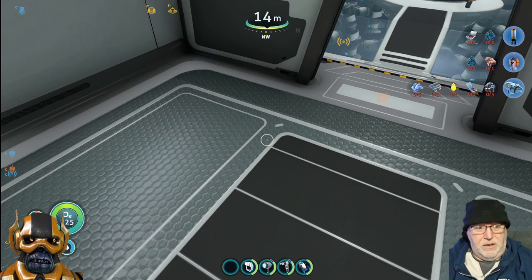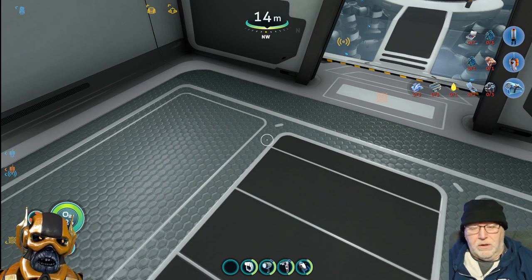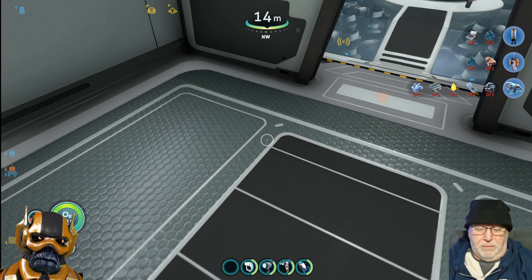Now downstairs you can put a full locker of gold, a full locker of silver, a full locker of everything pretty much.